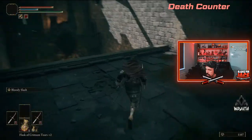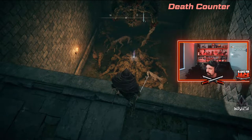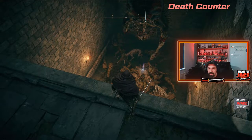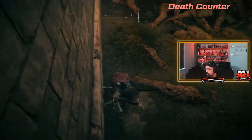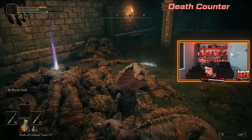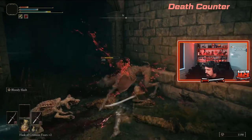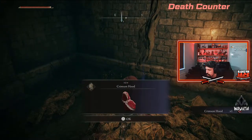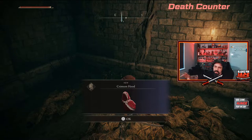Drop down there — you want to get to this point right here. You'll see dead bodies and there's an item on top of them. Grab that item — it's called the Catalyst Medallion, or on this playthrough it shows as a Crimson Hood. Either way, grab whatever item is there.